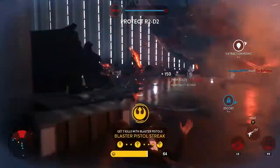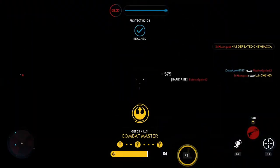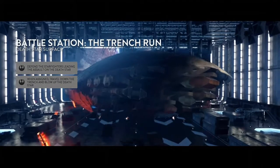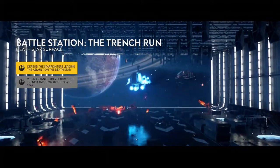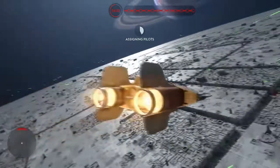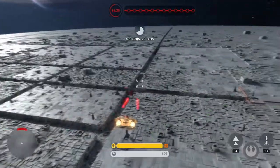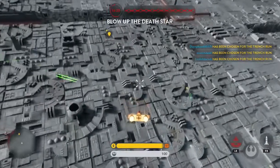Keep your head down. Check yourself out. All wings — the Death Star has an exposed exhaust port at the end of that trench. Go in full throttle and take it out.